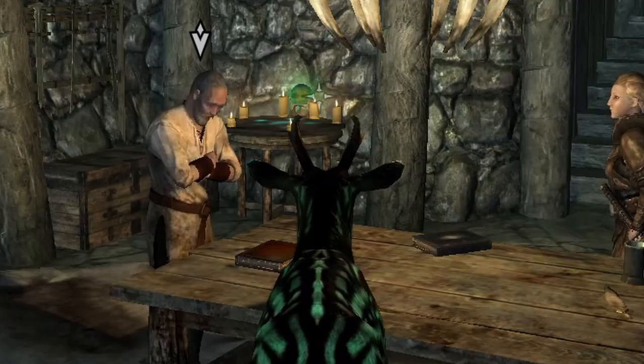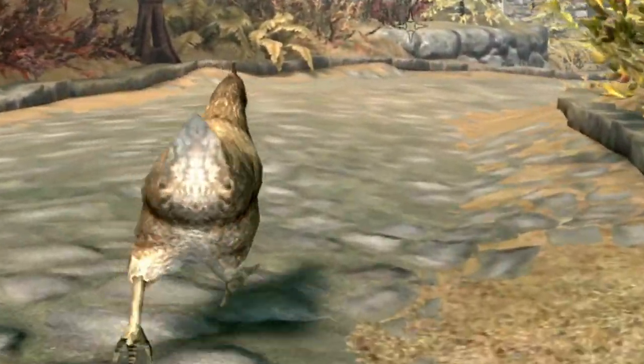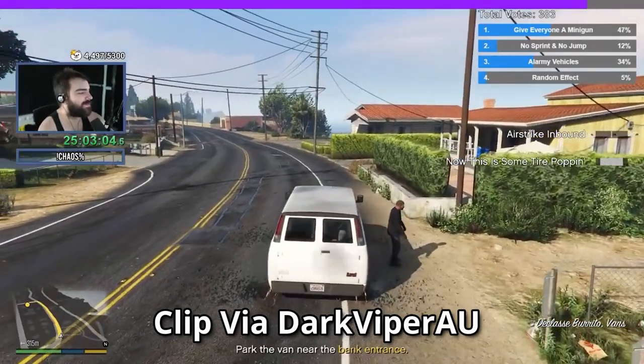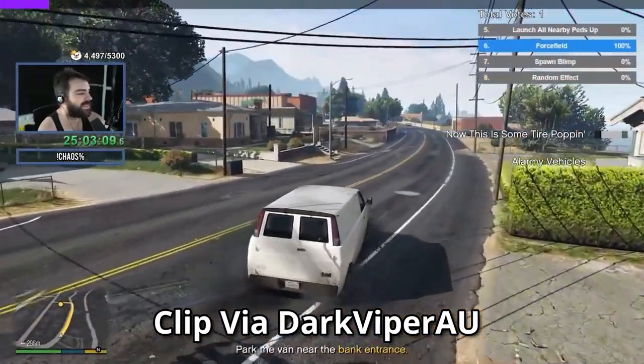Giving the playable monster mod a timer that would change your player character into any of the existing creatures within Skyrim — except for dragons, sadly. We then expanded on this idea, adding in some customization tweaks for the experience, and even creating a Twitch chat integration plugin. Given the success of the GTA Chaos mod with Twitch chat voting, it seemed crazy to me that there weren't many great alternatives in Skyrim.